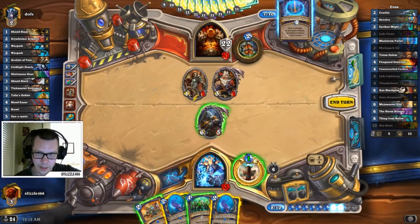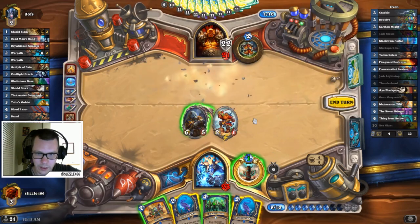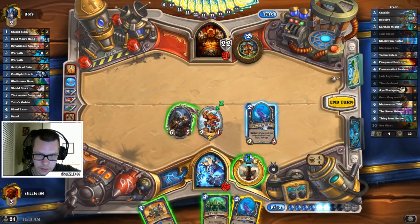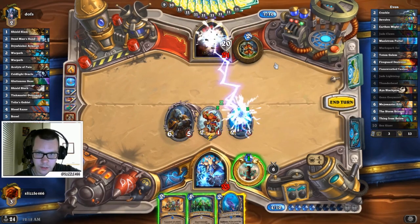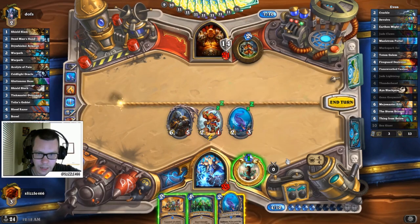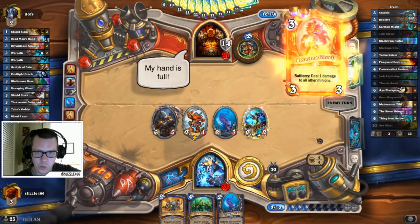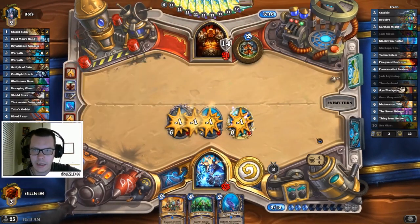Mill number one. Buccaneer. He won't have Mind Control Tech. My board — I needed that.